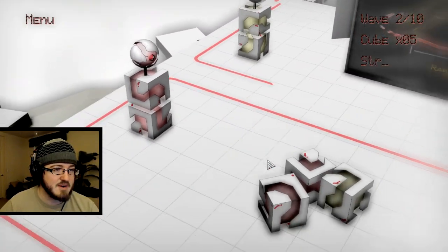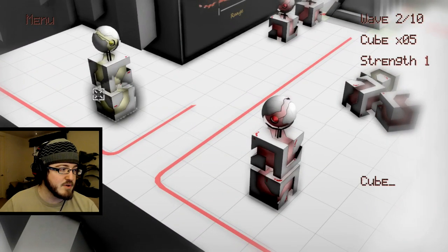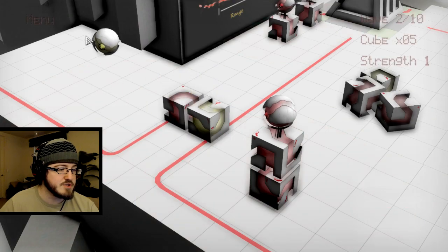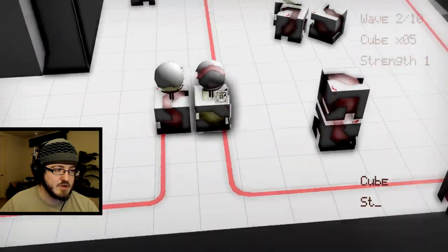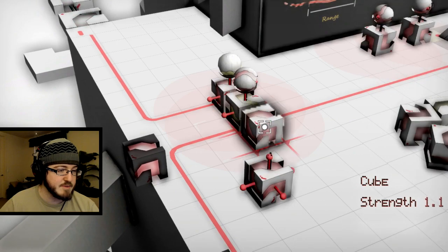It starts me off with a bunch of stuff here. This is such a cool concept. It's simple commands too — you use your mouse wheel to turn the camera, you use WASD to move around, and then everything else is just pretty much click and drag.